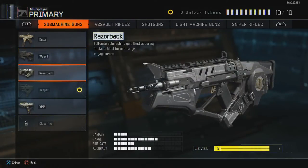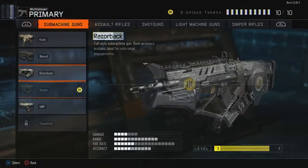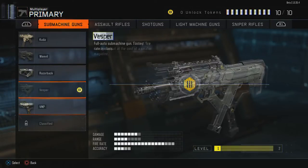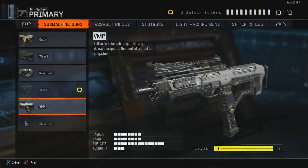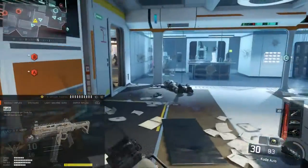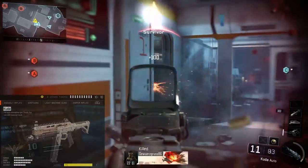Let's start off with the Cuda. It's a sub machine gun with a steady fire rate and balanced recoil. It has good damage and range, a medium fire rate with middling accuracy, and is basically your typical MP5 analogue.